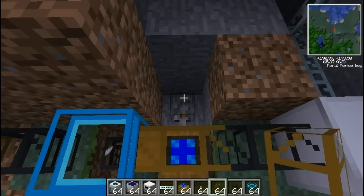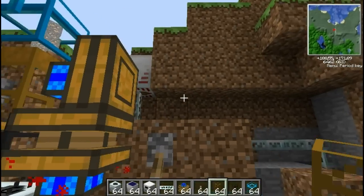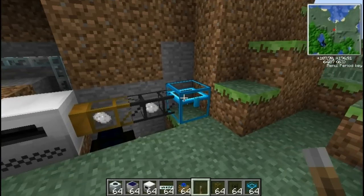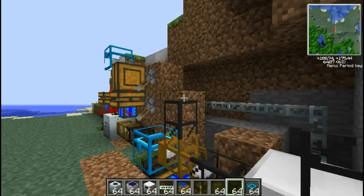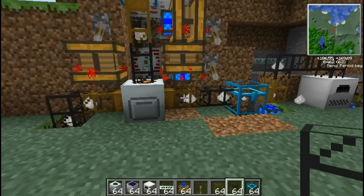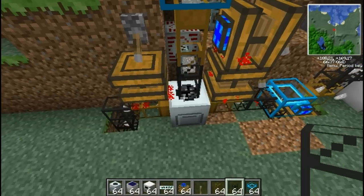Turn it on. There we go. And once we can turn the rain off — so there you go, a fully automated system. And as soon as I put this one back, there we go. Fully automated ores through to dust through to ingots. Except this one has to go to the top — there we go, that'll fix it up. And you can always power it up with a bit of golden pipes. So there you have a fully automated ores to dust to ingots system.